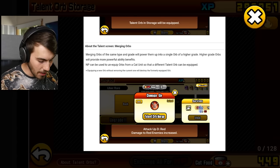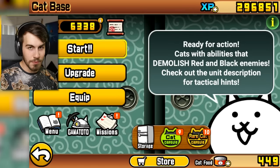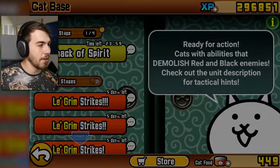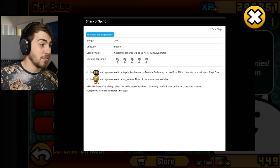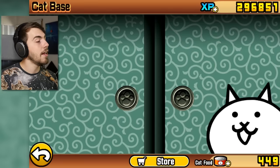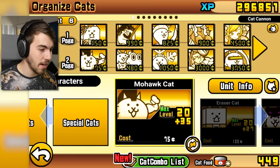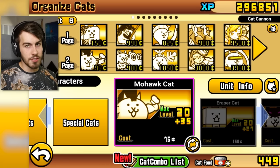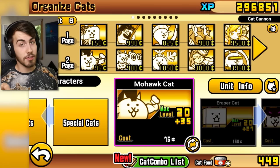Kind of interesting, also kind of weird and confusing. I don't have any talent orbs to mess with today. Though there is an enigma stage here — Shack of Spirit. Guaranteed chance for half a million XP. That's kind of nice, I could use the XP. I've been doing some Cats of the Cosmos stuff, because I know that's kind of a bottleneck for me right now. I need to get all the treasures and go through Cats of the Cosmos 3.